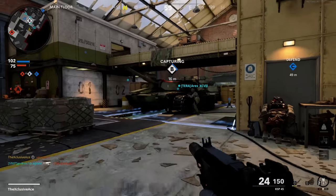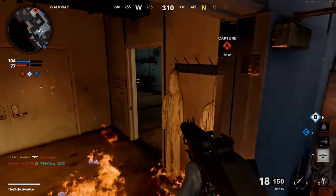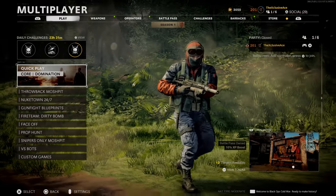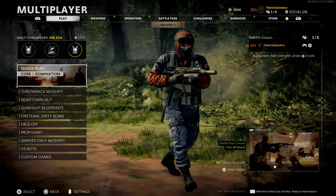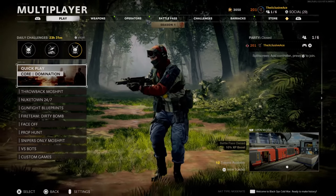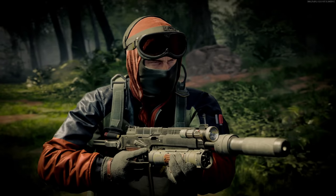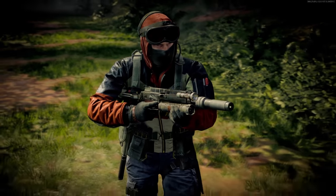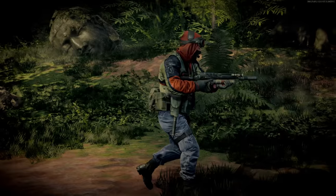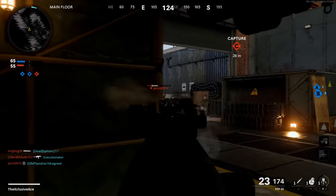The last thing from this update before Season 2 officially launches is they changed up the menu look. The background now shows your character walking through the jungle in a brand new style. A really cool thing about this is if you sit in the menu for 45 seconds without touching anything, the menus will actually fade away and you'll get a beautiful full-screen version of your character walking through the jungle. This is great for content creators who want a really nice clean thumbnail image. I love that they added this feature and really hope it sticks around.